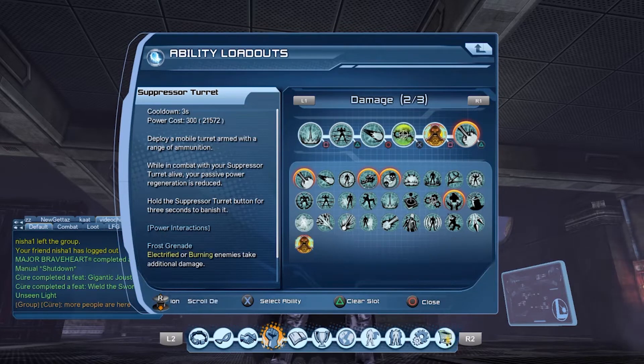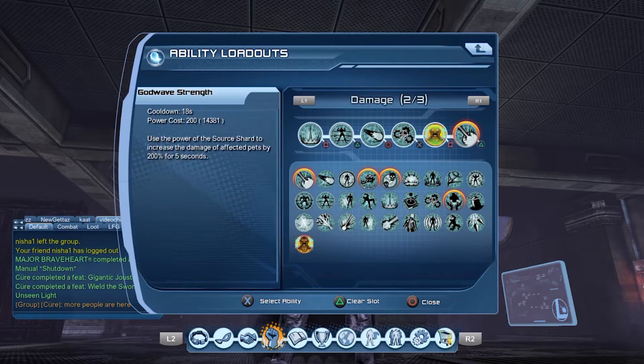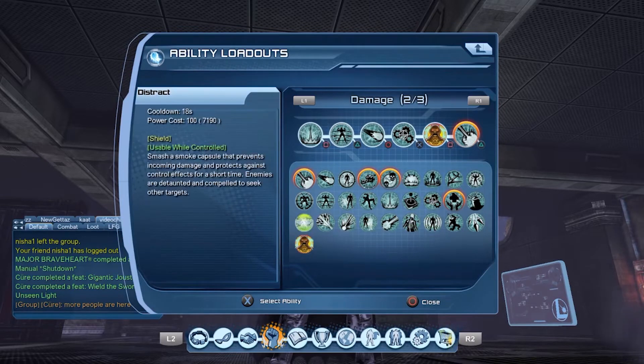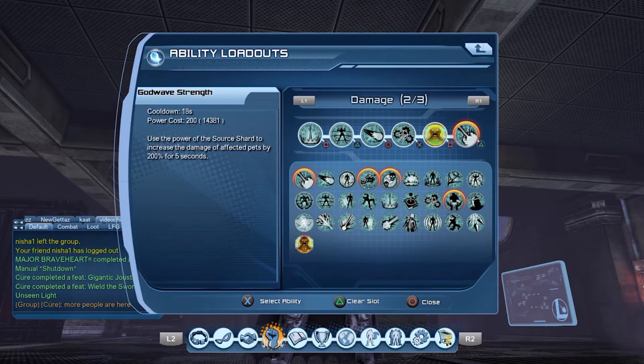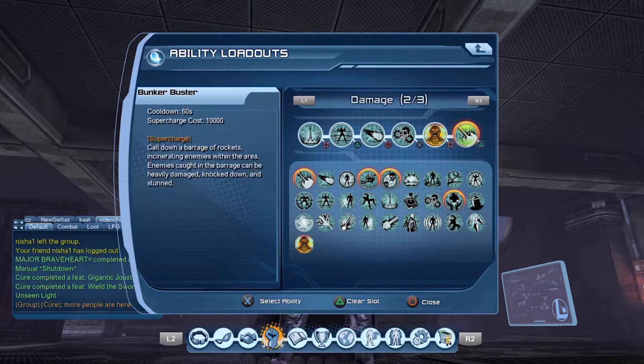God Wave Strength is the fifth slot power — you need to have the Source Shard Artifact equipped for it to appear in the loadout menu. It uses the power of the Source Shard to increase the damage of affected pets by 200% for 5 seconds. For the supercharge, Bunker Buster or Asphyxiation Gas — pick your poison, it's the same.